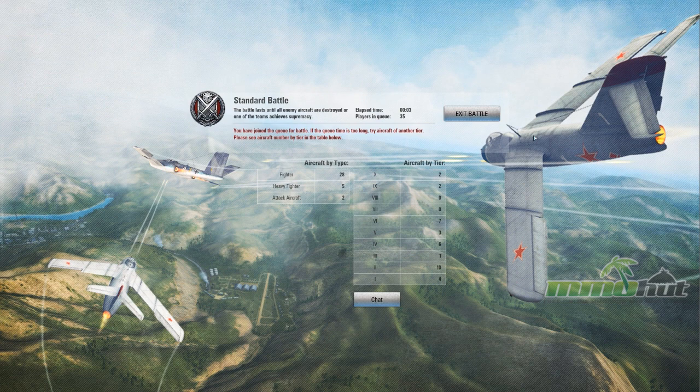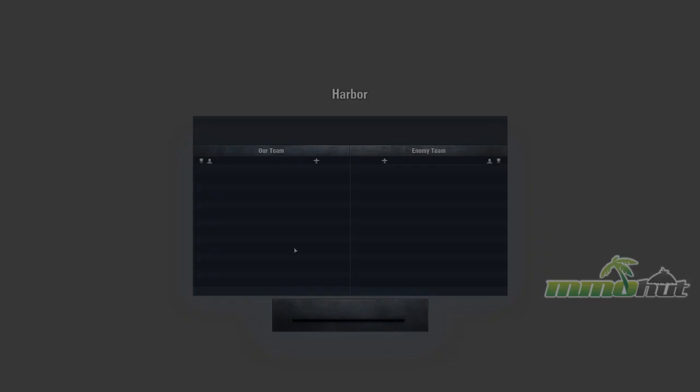There are different types of aircraft in the game. You've got the fighter, the heavy fighter, and the attack aircraft. The fighter is a lightweight plane that uses speed and agility. The heavy fighter takes and deals more damage — if you get in its crosshairs, you're going down. The attack aircraft is focused more on ground-based attacks.